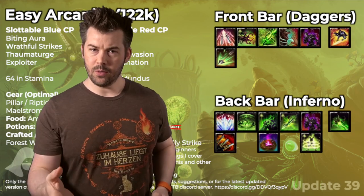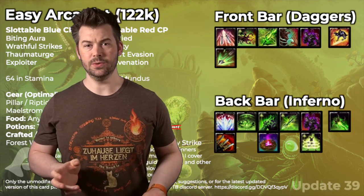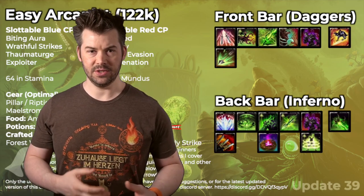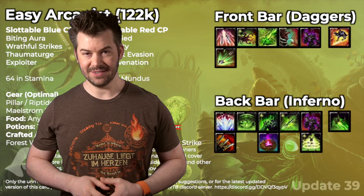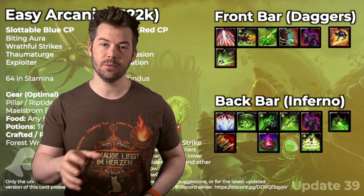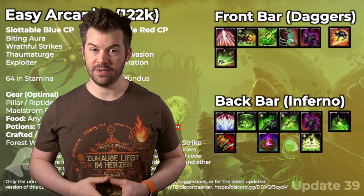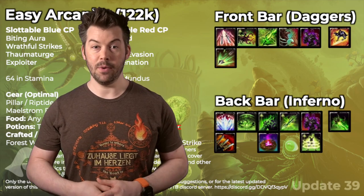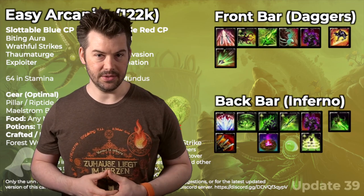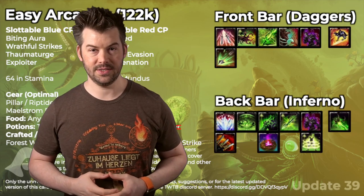A quick note for solo play: you could use Pragmatic Fate Carver, the other morph of the Beam, which gives you a shield. That could help if you're someone who's less mobile or has trouble playing. Standing still for four and a half seconds can present some challenges. However, in group content with a healer, you should not need that morph. And if you can get away without it in solo content, I'd do that too, because the other morph does significantly more damage.